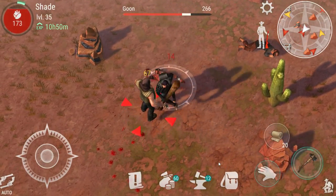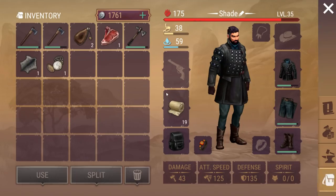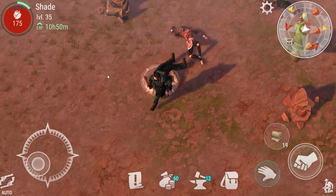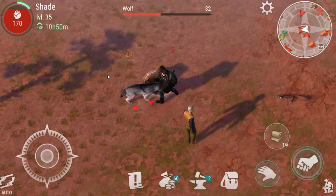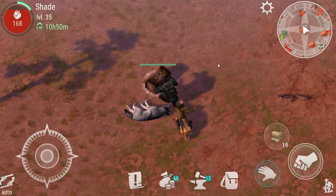I hate the goons. Got to be careful here — if he does a special attack I've just got to run. A weapon broke, that's not the best thing that's ever happened. Hey, there we go — we've got one fragment of the map. Let's get these opened up. I can see a few bodies around me and another box as well.